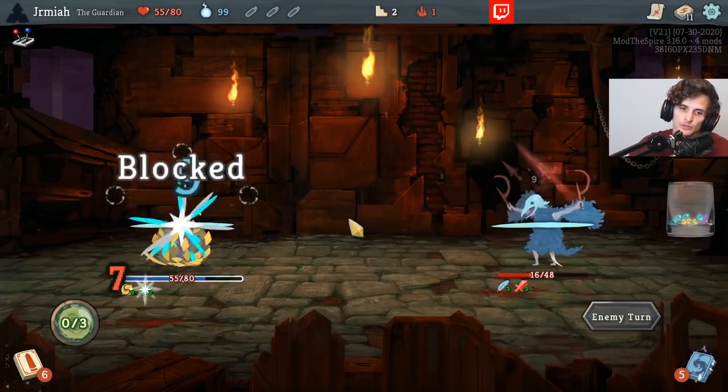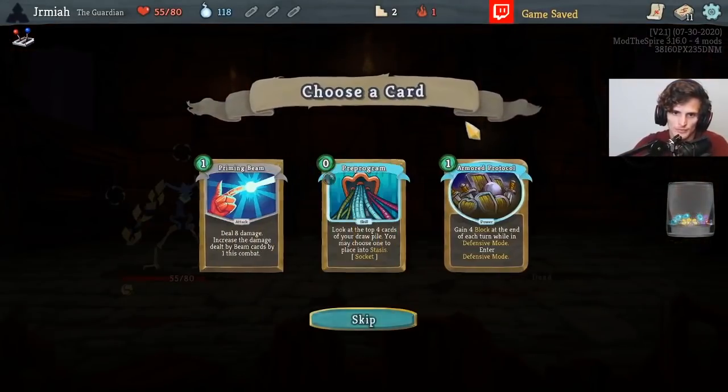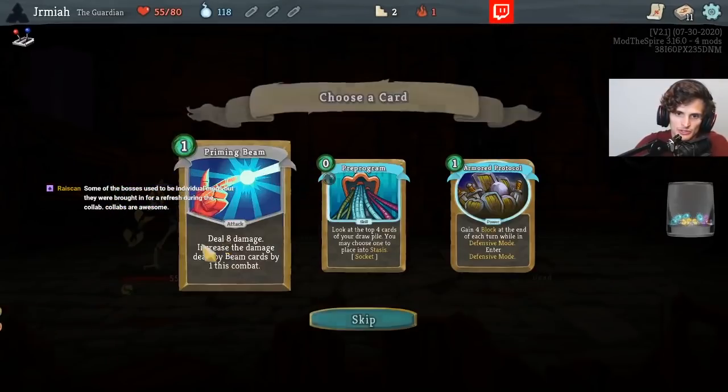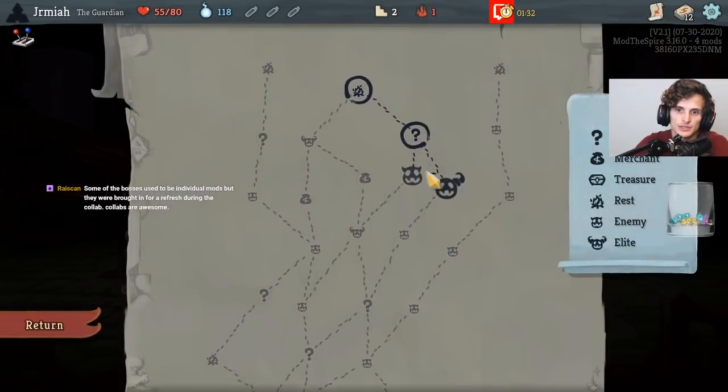Alright, I've seen drop your splash and it's game over. Deal 8 damage, increase the damage of all Beam cards. So what Beam cards do I have? This is not a Beam card, so I don't want it. Gain four block at the end of each turn while in Defensive Mode — enter Defensive Mode. That's great, love it.